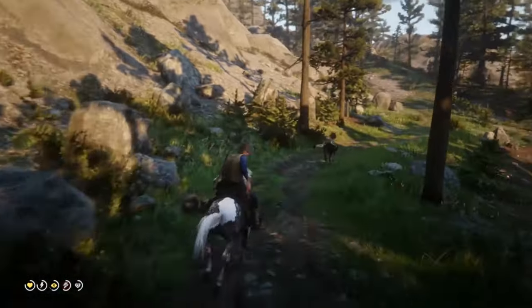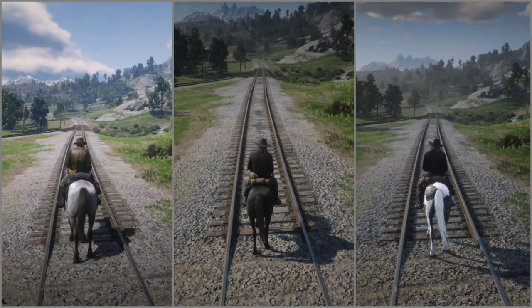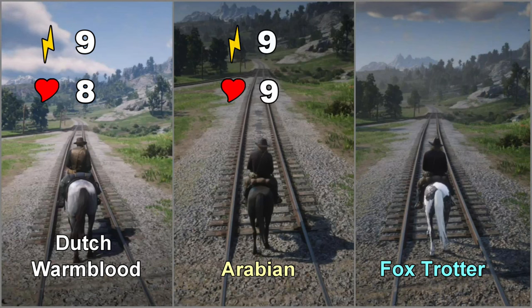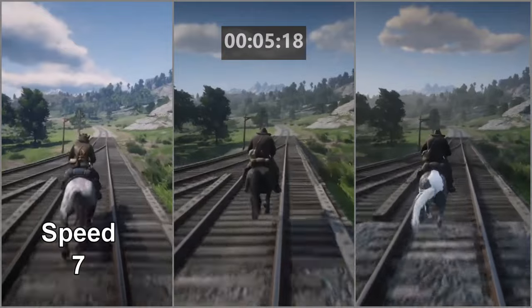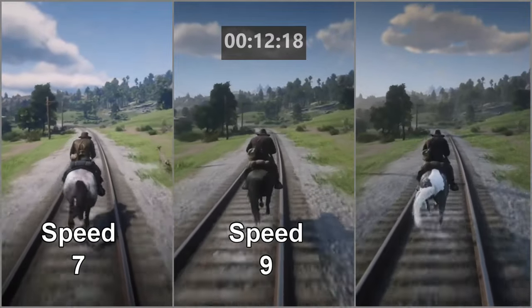Now let's compare this horse with two other high-quality horses in chapter two. In the left lane is the Chocolate Roan Dutch Warmblood — the horse I've been riding the entire video. In the middle is the Black Arabian. The Missouri Foxtrotter is in the far right lane. All these horses have similar stats: the Dutch Warmblood has 9 stamina and 8 health, the Black Arabian has 9 stamina and 9 health, the Foxtrotter has 9 stamina and 8 health. The only real difference is speed — Dutch Warmblood has 7 speed, Black Arabian has 9 speed, and the Missouri Foxtrotter has a maximum speed of 10.